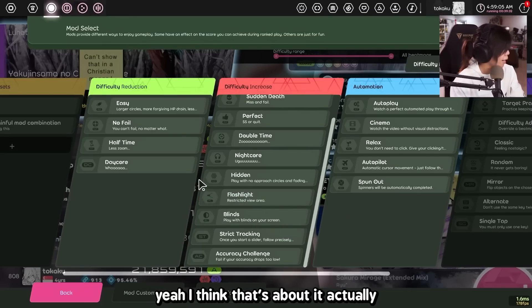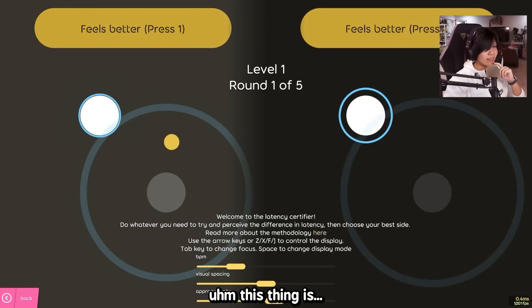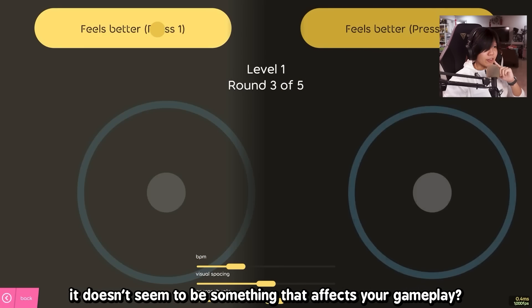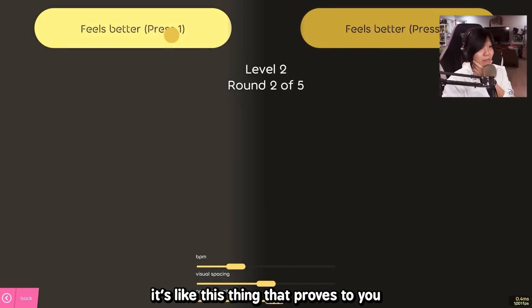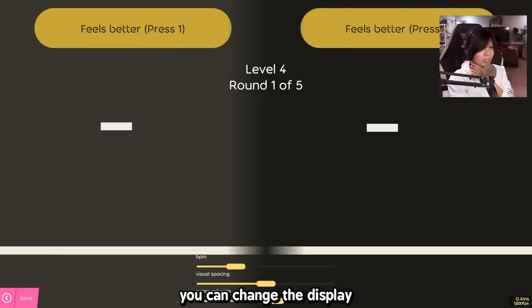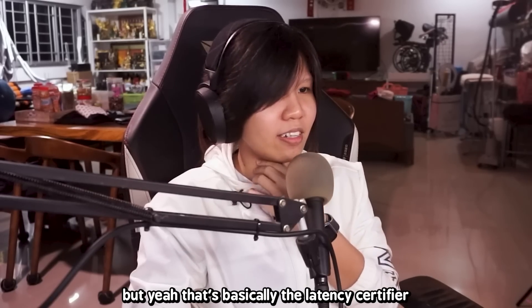The very last thing they've added in Laser is the Latency Certifier. It asks you which one you find better — it doesn't seem to be something that affects your gameplay. It's more like a thing that tests your perception of your frame rate. It's like a thing that proves to you it's okay to not set your FPS to unlimited. You can change the display to make it Mania. I don't really know what that other option is — is it like a blinking square? But yeah, that's basically the Latency Certifier.